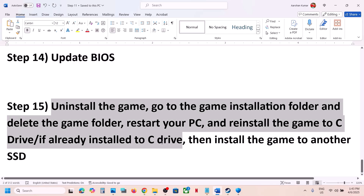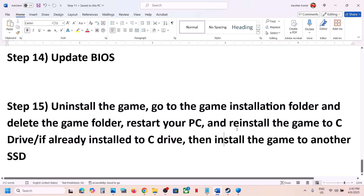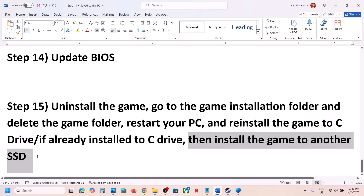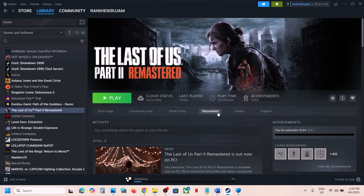The last step is to uninstall the game and reinstall it to a different drive. If nothing is working, right-click the game in Steam, select Manage, click Uninstall, then go to the game installation folder and delete the game folder. If the game is installed on D or E drive, try installing it on C drive. If it's already on C drive, try installing it on another SSD. One of the steps shown in this video should help you run the game successfully on your Windows computer. Thank you for watching — please like and subscribe.